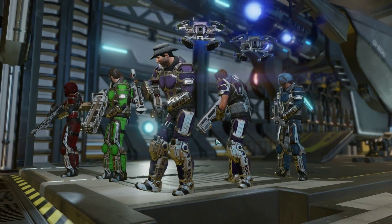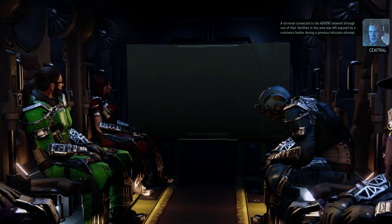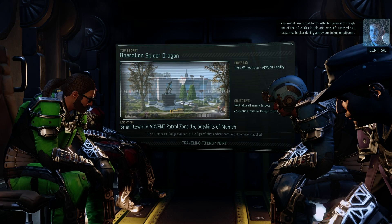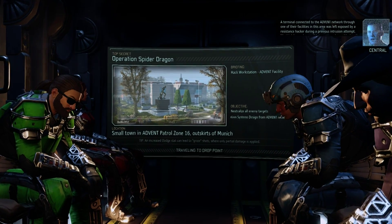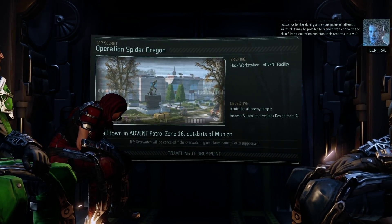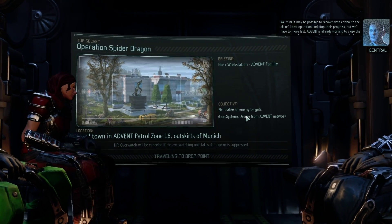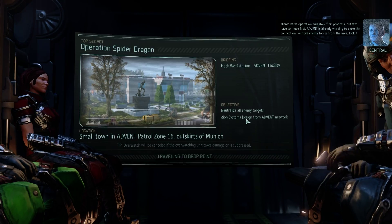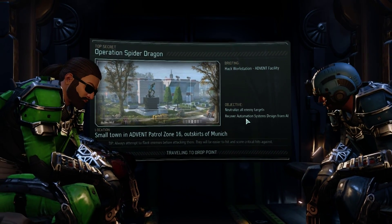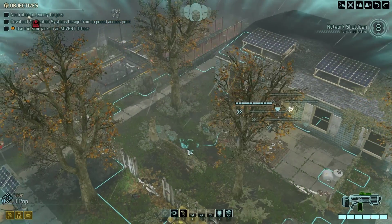I know it's been a long preparation, but it's important. A terminal connected to the Advent network through one of their facilities in this area was left exposed by a resistance hacker during a previous intrusion attempt. We think it may be possible to recover data critical to the alien's latest operation and stop their progress, but we'll have to move fast. Advent is already working to close the connection. Remove enemy forces from the area, lock it down, and recover that data. Operation Spider Dragon is a go.